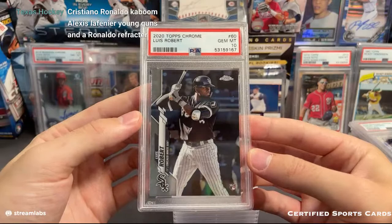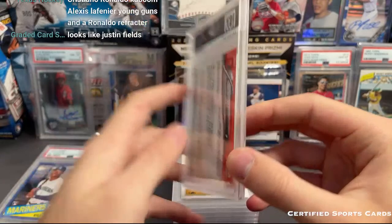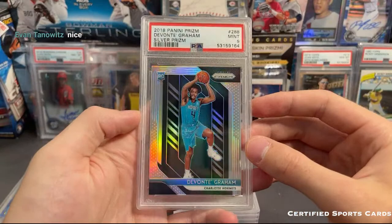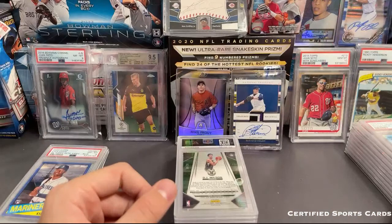Luis Robert - that one is a 10. Luis Robert chrome - nice card. Shane Bieber - here's the chrome version of the Shane Bieber card - that one got a 10. We're doing a little bit better. Davante Graham 10, Davante Graham 9. JJ Bladay 10 - that is the Leaf Flash autograph. I guess it wasn't numbered, just the base autograph. DJ Wilson numbered to 20 - I have no idea if this dude is still playing in the league - that is a PSA 10 Prism numbered to 20.